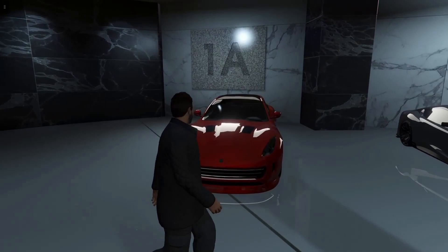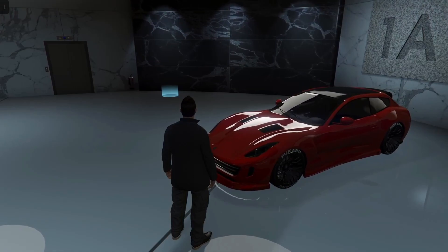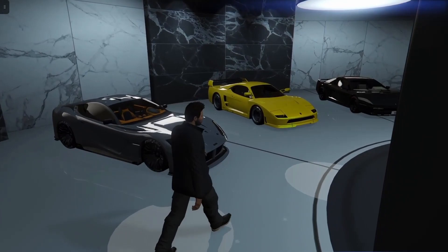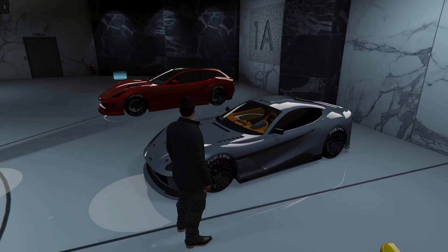So on this bottom floor it is Grotti's. To begin with, we have the Bestia GTS, which in real life is comparable to the Ferrari FF. This car has a rough top speed of 118 miles per hour with a cost of $610,000. Next up is the Itali GTO. This car is actually very bouncy to drive around — I think Rockstar had an issue when they added it to the game. It is based off the Ferrari 812, costs just short of $2,000,000, and has a top speed of about 128 miles per hour.